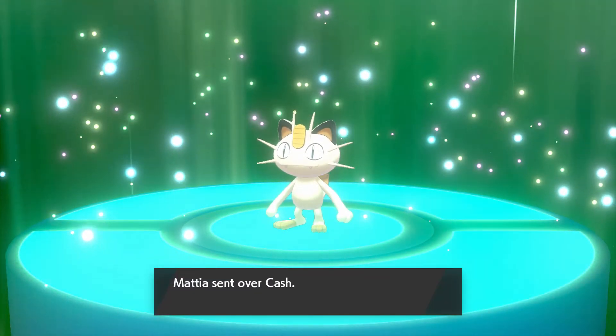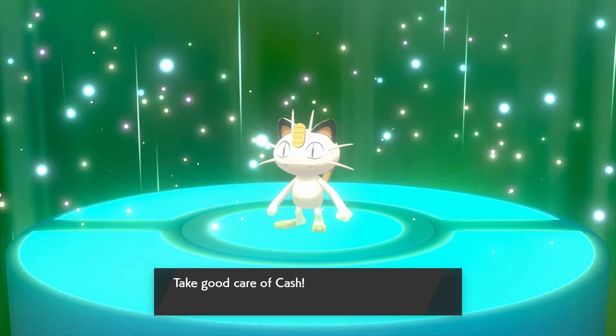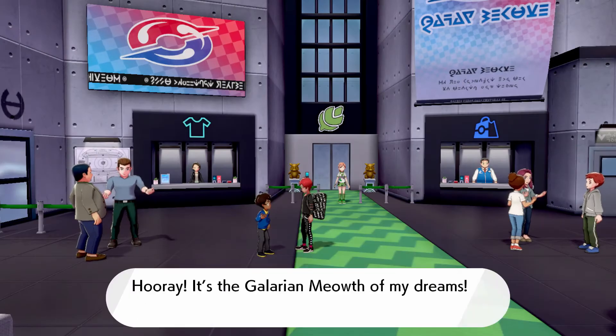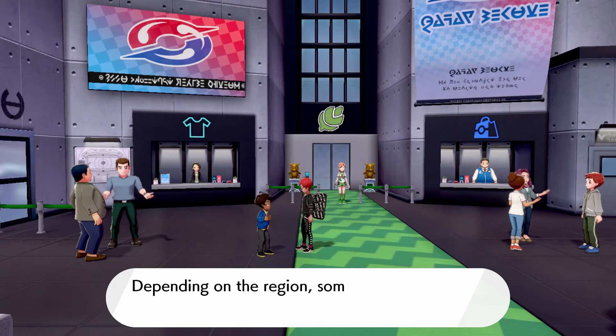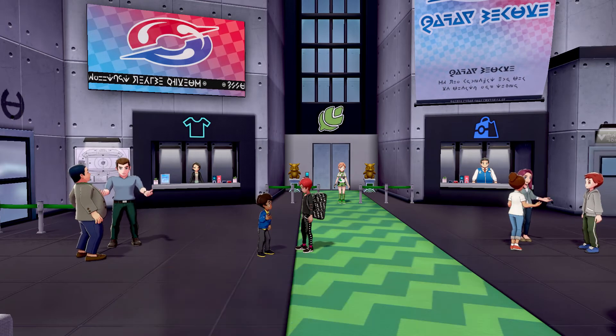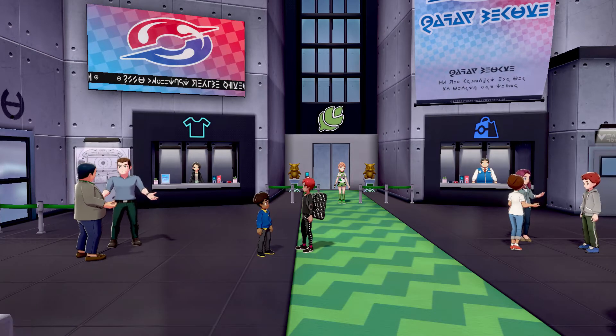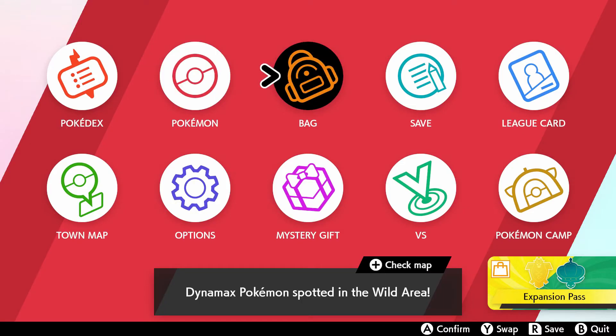Now how do you get Persian from here? It's very simple. Basically you have three ways to get Persian. One, you can level up your Meowth with a bunch of rare candies. Two, you can do it the slower method and battle with your Meowth. Or three, you can do as I do on my screen in just a few seconds and go to your bag and give your Meowth some experience candies.